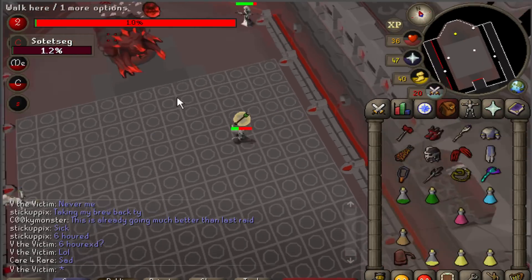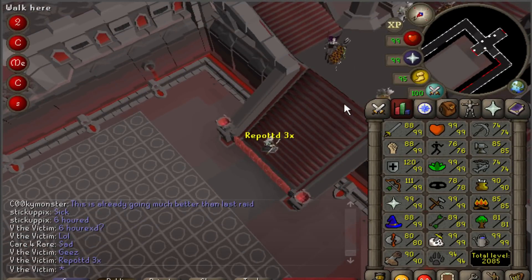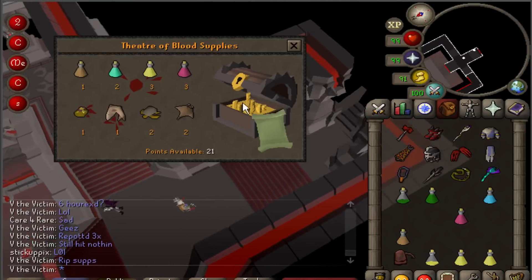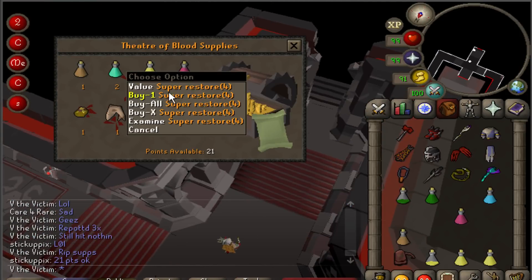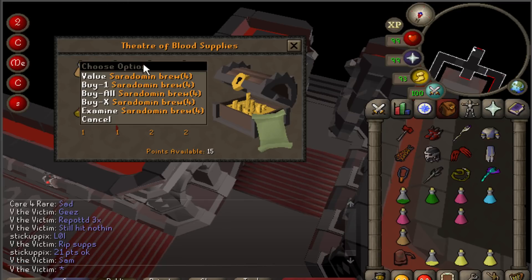Here you should replenish your supplies for the final battle with Lady Verzik. There is one more boss, Xarpus, before you get to the final challenge, but he is an easy fight and should not require any supplies. Going into Verzik, you will want at least 3 super restores. It will also be helpful to have a stamina potion, although most Verzik fights will require only a maximum of one stamina dose, so a lot of players will usually share.